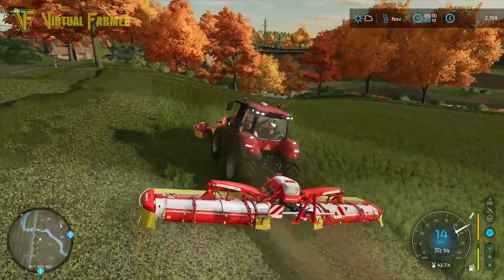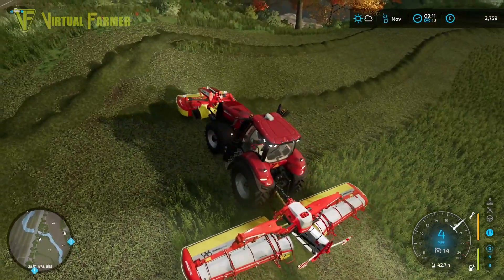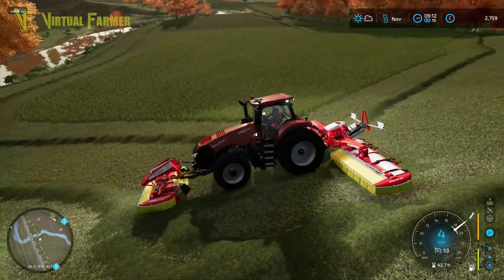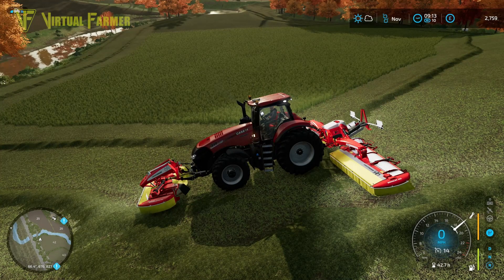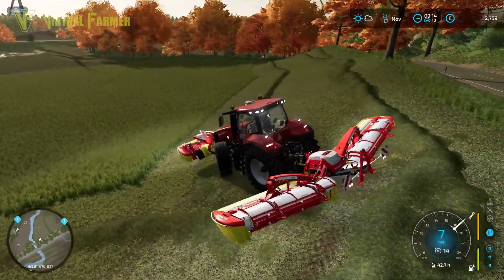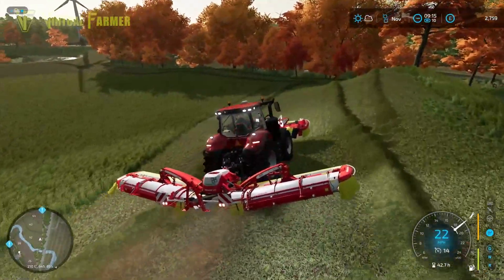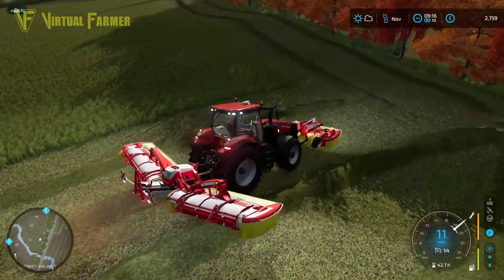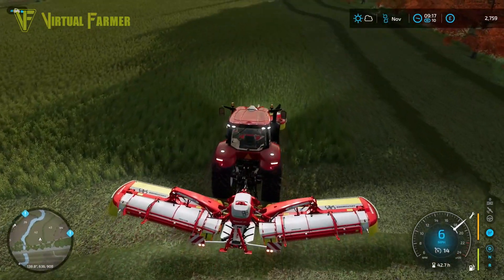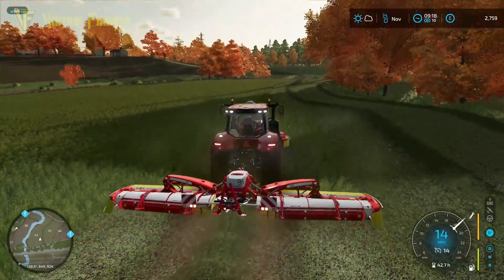Getting this field cut round the headland twice, and this should be a lot quicker this time compared to last time because we're not having to row it after we've gone through and done all the cutting. We have all the equipment needed to do hay contracts as well, so we can pretty much take on any contract we want. I'm not going to be doing too many — just however many I can fit in today. I want to get as much money in as possible.